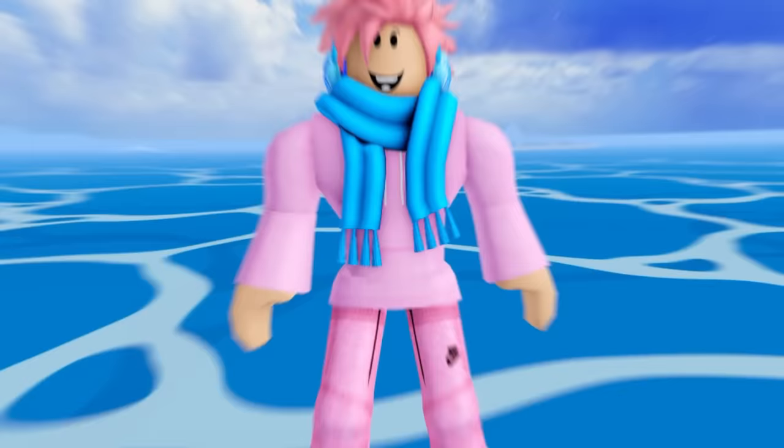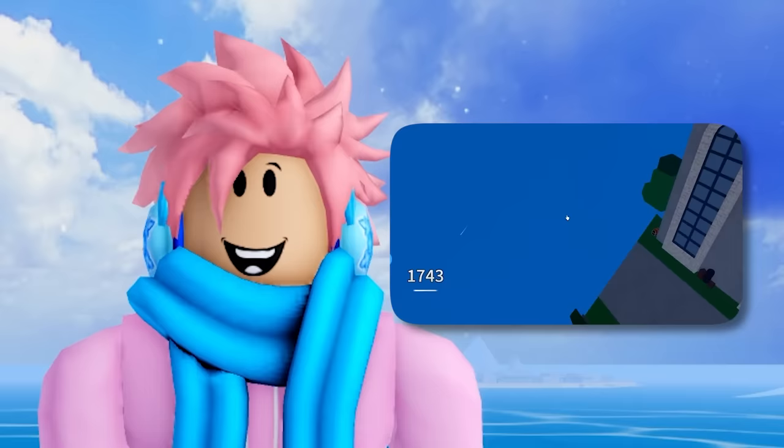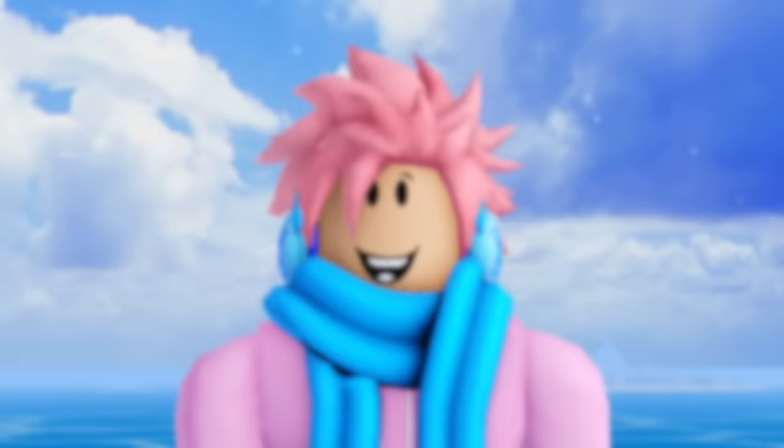There are three different categories of fruits in Blox Fruits: natural, elemental, and beast. But did you know that in the old stages of the game, they actually used to have different names? The natural Blox Fruits were called Paramecia, the elemental ones were called Logia, and the beast ones were called Zoan — the same names used in the One Piece anime. They were later changed because of copyright reasons. Overall, it's a pretty decent easter egg and kind of hard to notice.